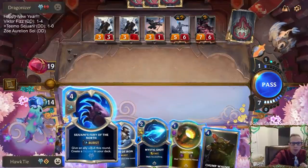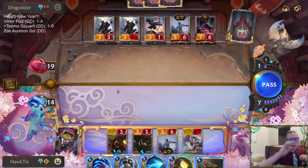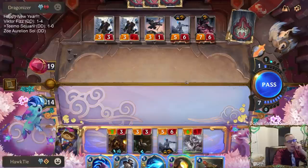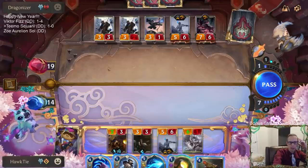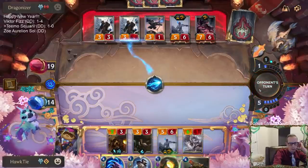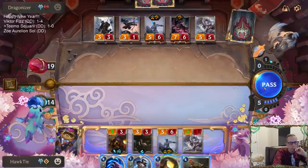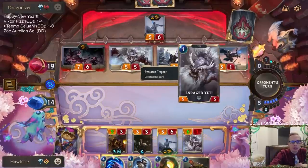Fury of the North costs four - that's five, six, seven - so I cannot play Ignition because I'll probably want to have all three of these spells. Probably Mystic Shot their three-one, then Fury of the North. I'm going to take four from the Overwhelm unit there. Mystic Shot the three-two, Fury of the North my Sejuani to block Alpha Wildclaw, and then I'm kind of stuck there. They're playing a seven-six Overwhelm and a five-five this turn - that made life worse.